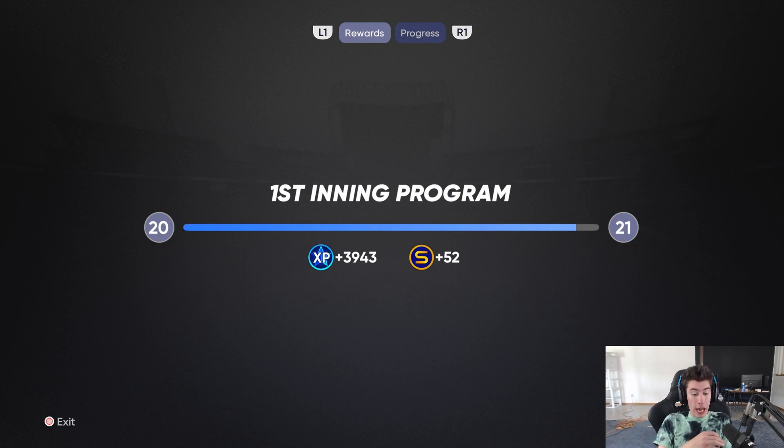Quick math: if you average four minutes per game and earn 2,000 XP per game, that's 30,000 XP per hour. So you can easily get 20,000 or more, and if you're being efficient, up to 30,000 XP per hour without double XP — that's 60,000 with double XP this weekend. Even on the slow side — 1,500 XP in six minutes — that's still 15,000 XP per hour, which is way faster than any other game mode like home run derby, Road to the Show, or Diamond Dynasty.